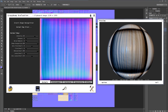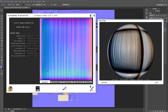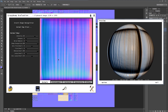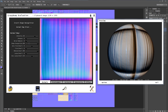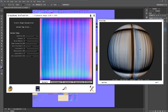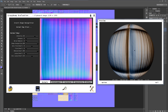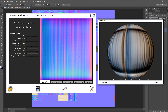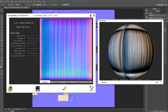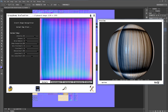We've got CrazyBump open. There are obviously two parts: the left side is the preview of what the normal map file itself is going to look like, along with all the sliders to change how that normal map is created. On the right side, we've got a 3D preview of that texture. It's being wrapped around a ball right now, but we're using this texture for Minecraft, so we really don't want a ball — we want a box.